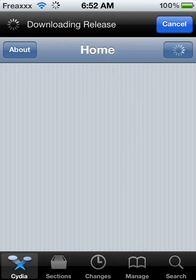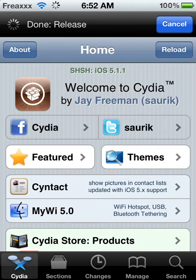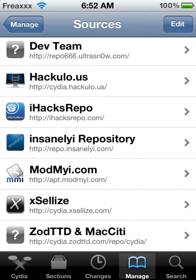Go to Cydia and wait for it to load. Now that you're in Cydia, go to Manage, click Sources, and scroll down to where it says XC Lies.